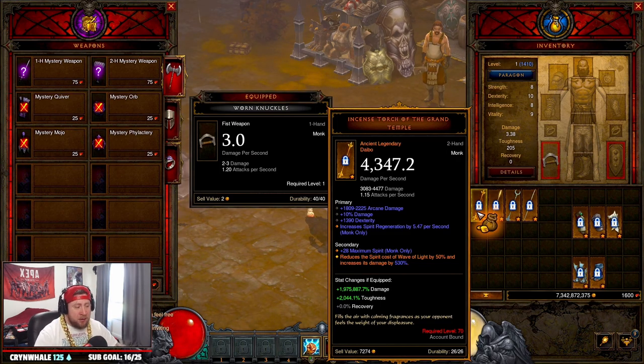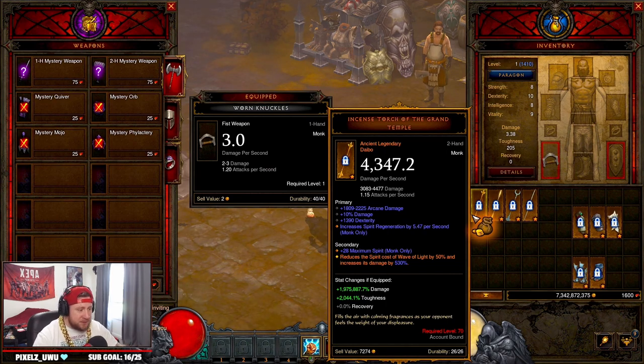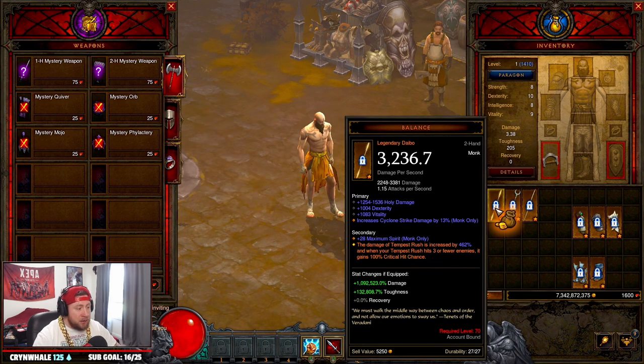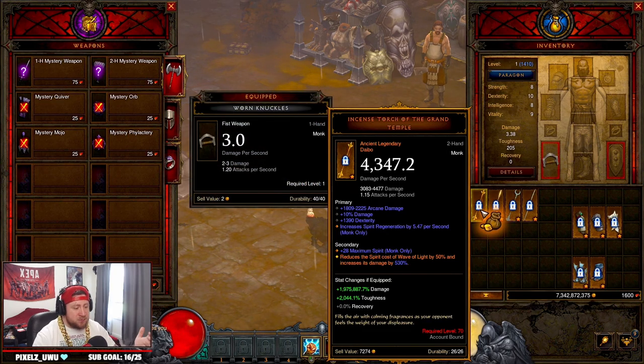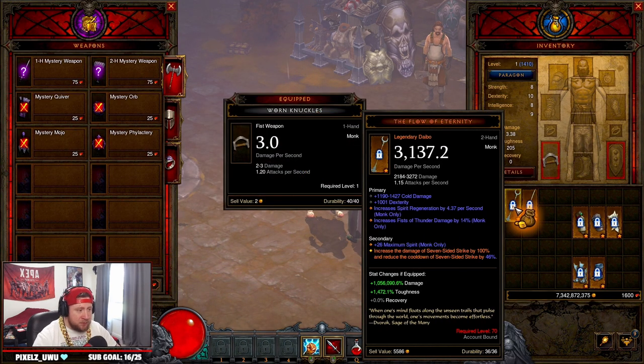The four Diablos you want are: the Incense Torch of the Grand Temple, Balance, Flow of Eternity, and Flying Dragon — all great staffs. My personal preference would be the Incense Torch or Balance. The Incense Torch reduces the cost of Wave of Light by 50% and increases its damage by up to 550%, which helps you build into Wave of Light or LoD Wave of Light later. Balance is also very good — it increases the damage of Tempest Rush and when you hit three or more enemies you get 100% critical hit chance, making it more of a speed-rush playstyle.